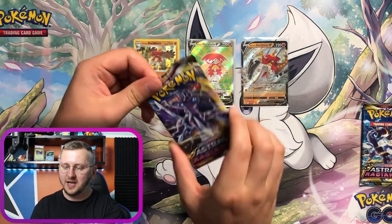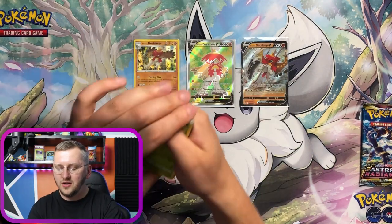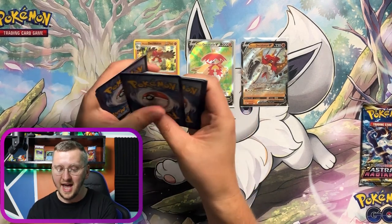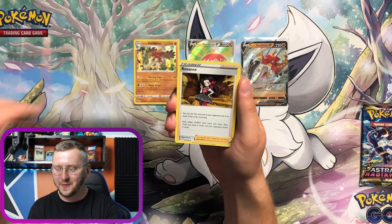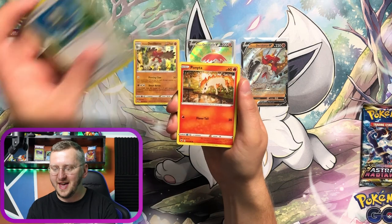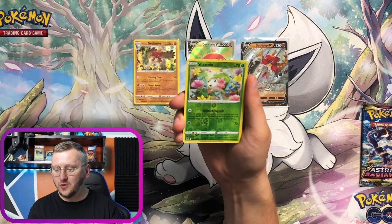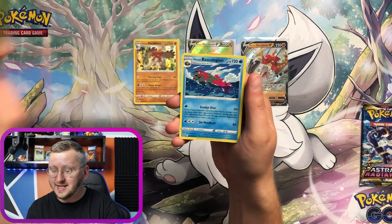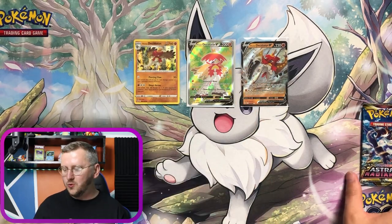Interesting — another pack with that Dialga on it. Another card I still haven't pulled are those alternate art Palkia and Dialga original forms — let's hope! Curlia, Roxanne, Aura Ring, Energy, Hisuian Voltorb, Rufflet, Ponyta, Rufflet, Bronzor. Beautiful Shining as our Reverse Holo and Hisuian Basculegion as our non-Holo Rare. Let's take it to that last pack!